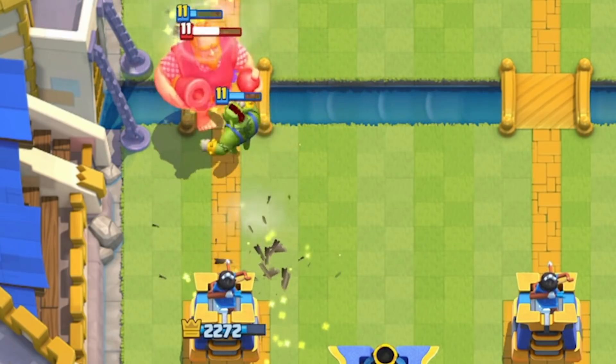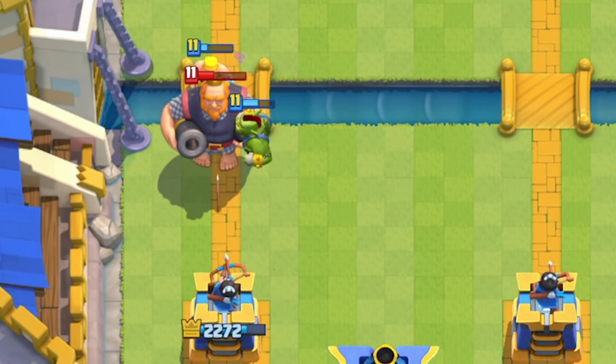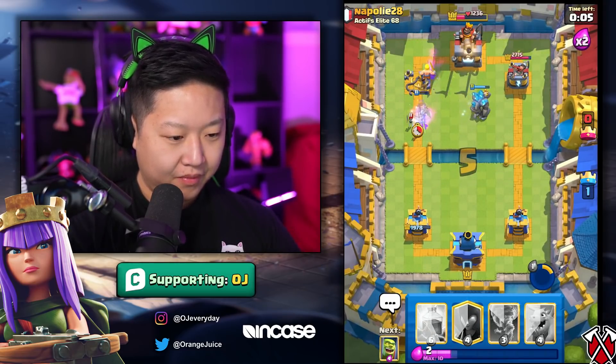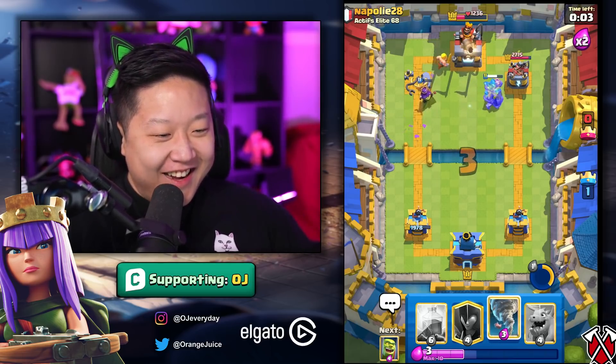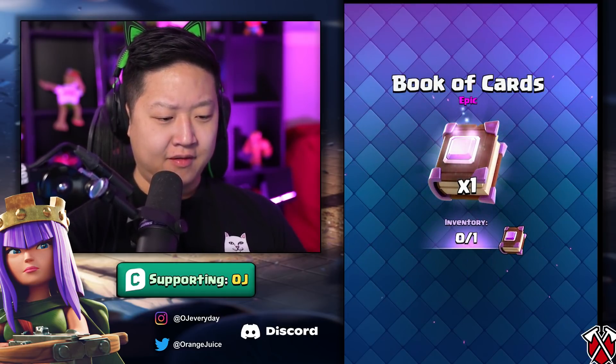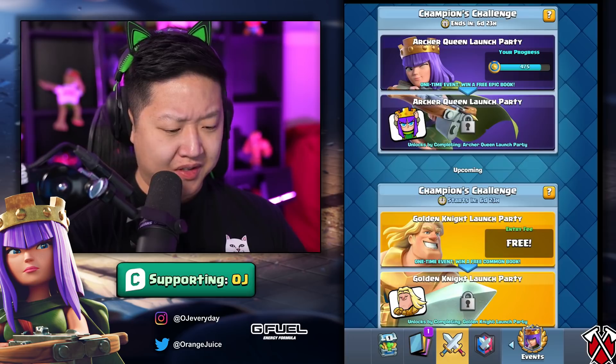Wow, that was an amazing defense. Let's do a Golem in the pocket — I love it. The skeletons didn't kill my Archer Queen — that would have been a three crown. She needs a nerf so bad. Oh look, there's the Book of Epics, and then next week we have a Book of Commons.